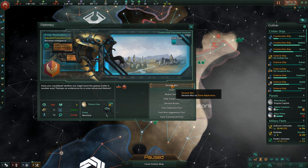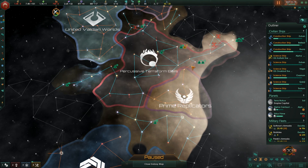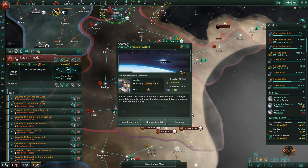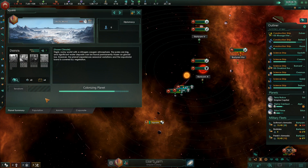We're now 27 years into the game and still have not done any terraforming, so we need to deal with that. We're going to declare war on these Xenos and take it from there. And now our terraforming process can begin.